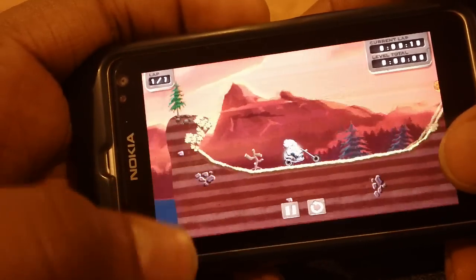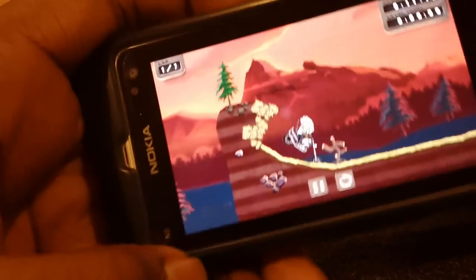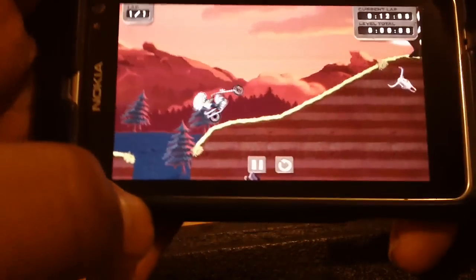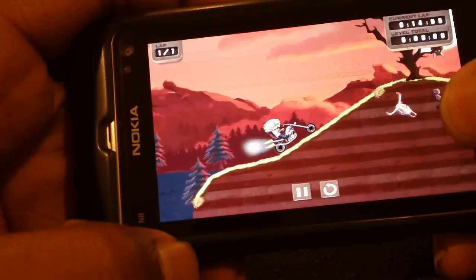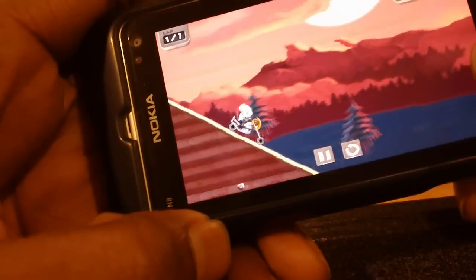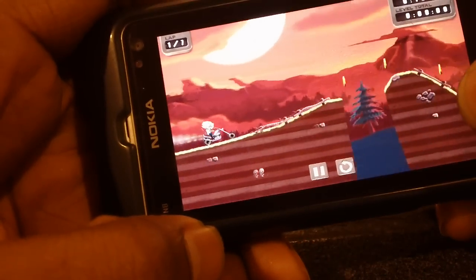...side to reverse. Tilt the phone backwards if you want him to lean forward. The aim of the game is to get all the gold coins and get to the end, so I'm going to try to finish the stage.